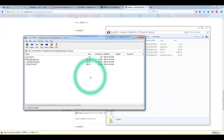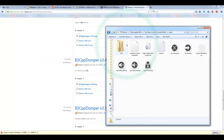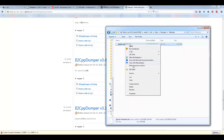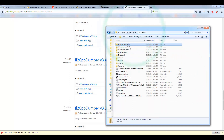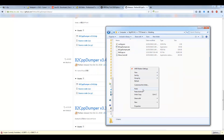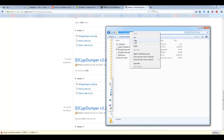I forgot one more file — go back into your decompiled Tap Titans 2 folder, go to Assets, then Bin, then Data, then Managed, then Metadata, and copy the global-metadata.dat file. Go back to that modding folder and paste it inside there.